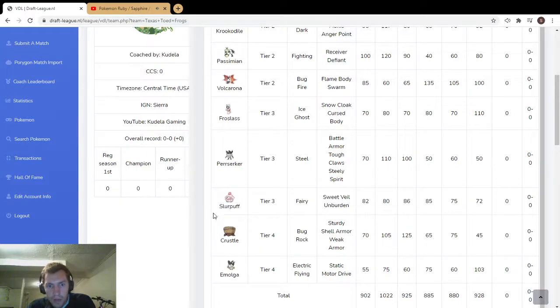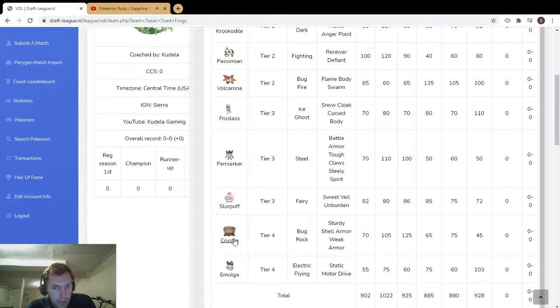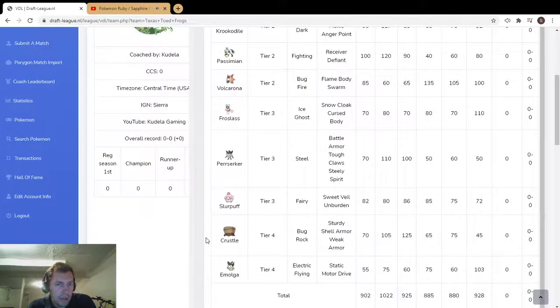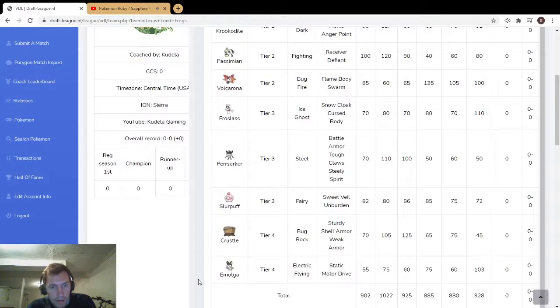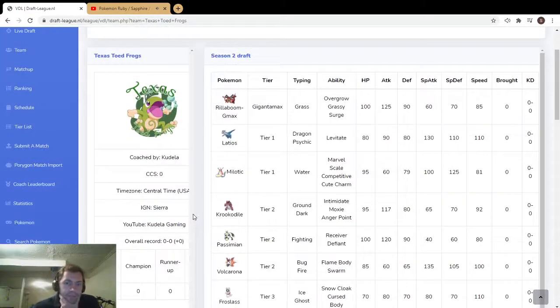Slurpuff Unburden — you can do some cool stuff. There was a team in the Champions Cup that did cool Unburden stuff. Crustle has Weak Armor — I don't know if there's a good way to proc it on this team, but you could also run Sturdy with a Choice Band and throw off a huge Rock Wrecker. Emolga is interesting — it can be an Electric immunity with Motor Drive for like Milotic, and it's got 103 speed.